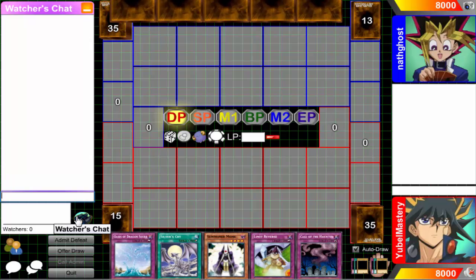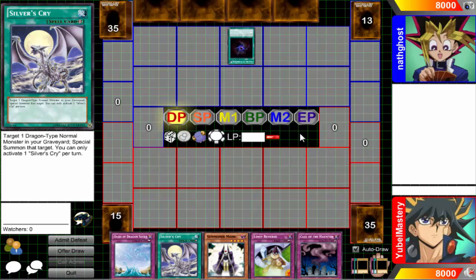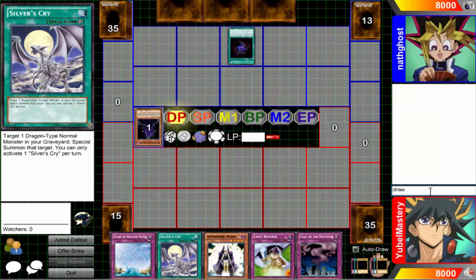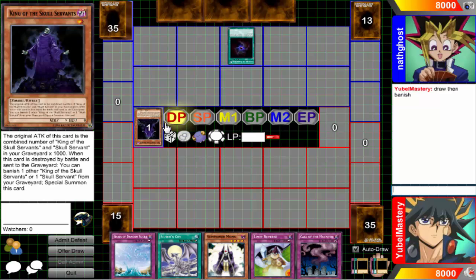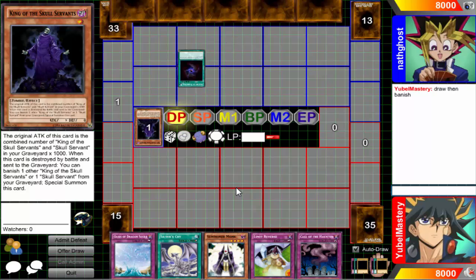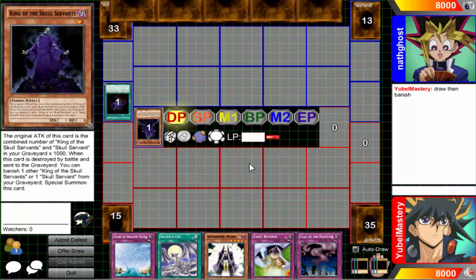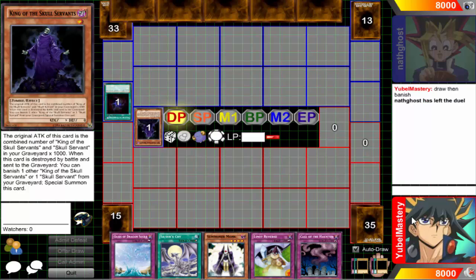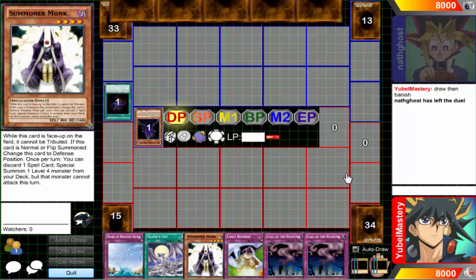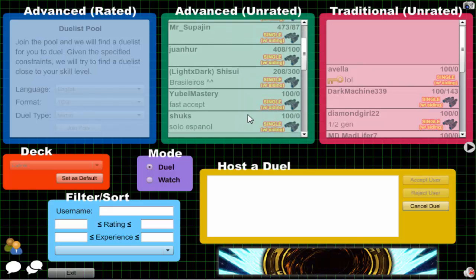That sounds not terrible - I'll pitch the Silver Scry, then summon Armageddonite, send probably Bell, then XYZ. It doesn't have to be King of Skull Servants if you don't want it to be, because you might draw something different you want to banish. Draw then banish is much better than banish then draw, because then you can see your next two cards. Anyway I'll just quit here.